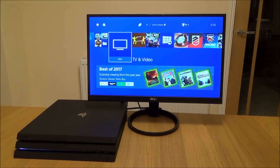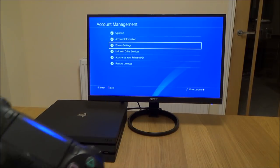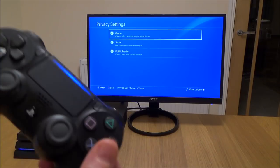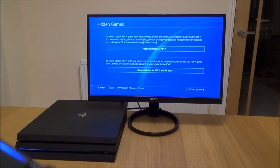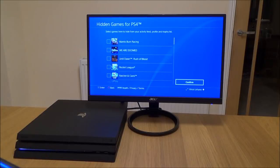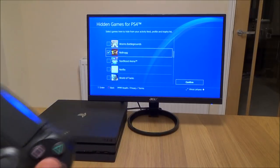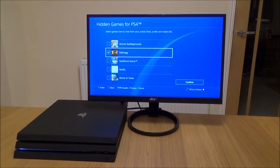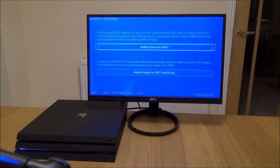If you want to hide one or more of your games so information about the game doesn't appear in your activities, profile, or trophy list, then we can change this in the PS4 settings. Go up to settings, then account management, press X, and go to privacy settings. Then you can click on games and go down to hidden games, then hidden games for PS4. Here we can choose the games we would like to hide — so if I want to hide Nidhogg I would go to confirm.